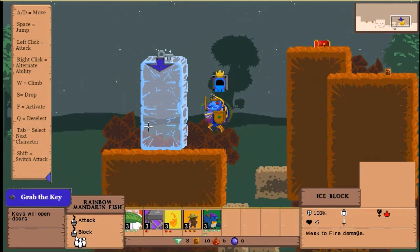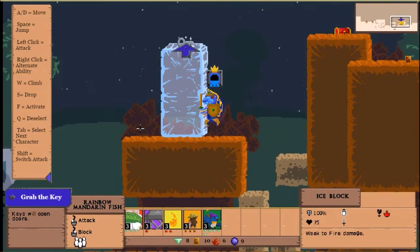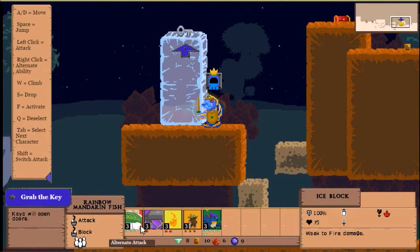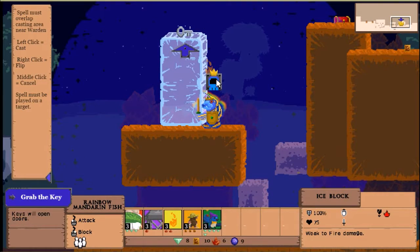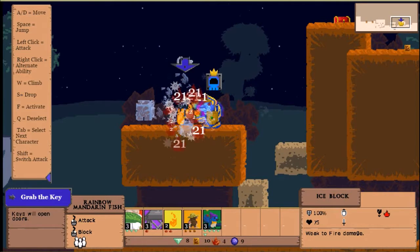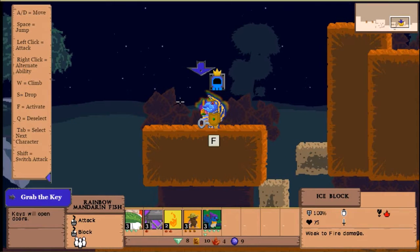There's a chest up there with what must be a key, but I couldn't quite make the jump — distracted by gems. There's ice here so you probably have to use fire. Fishy McFish Face can't jump that high. You have to cast a spell on a target — click the warden, then click the target. The game gives a hint: weak to fire damage.